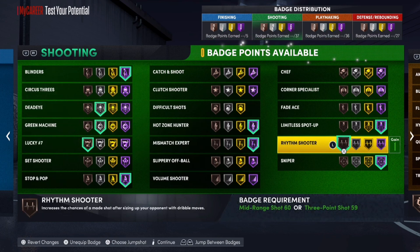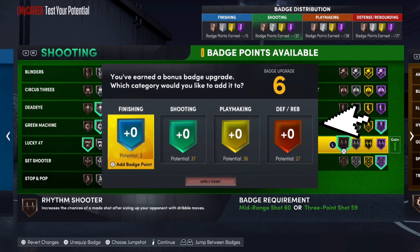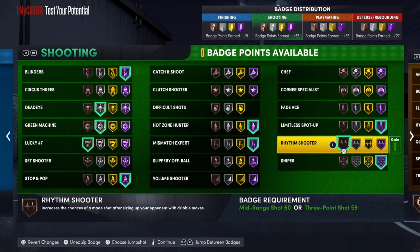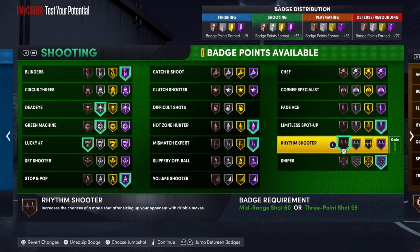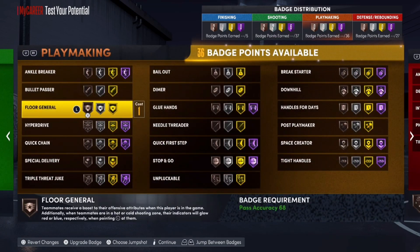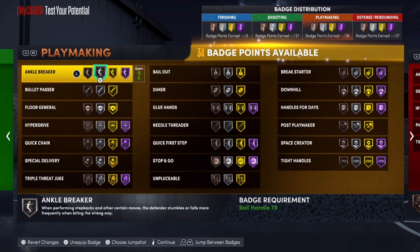Keep in mind that if you finish two seasons and finish college, you get a plus-six extra badge point bonus for shooting. So you could add something like Chef for your shooting build. You get those plus-six extra badge points to work with.